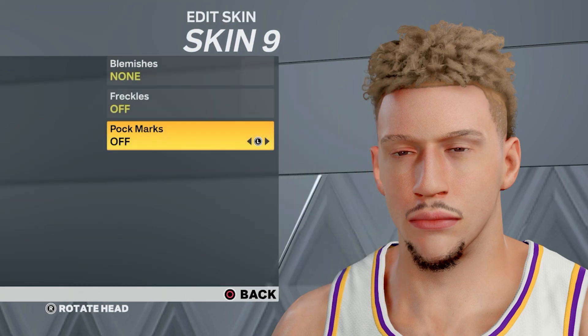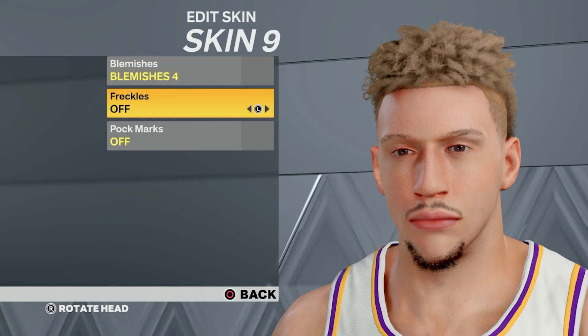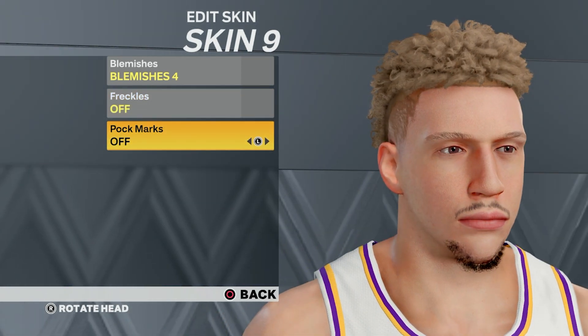For the skin, press edit, go to skin nine, press edit one more time. For the blemishes, put it to blemishes four. For freckles, leave it off. Hot marks, leave that off as well. And that's the LaMelo Ball face creation build. If you're new, leave a like, subscribe, and turn on bell notifications for more 2K23 videos. Peace.